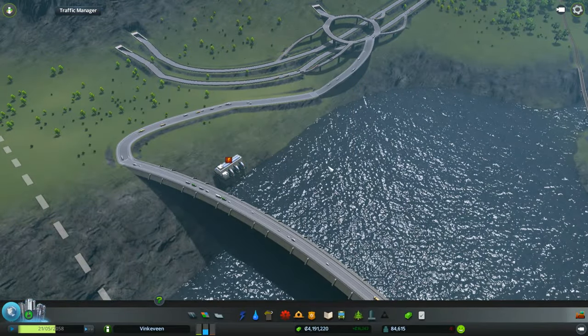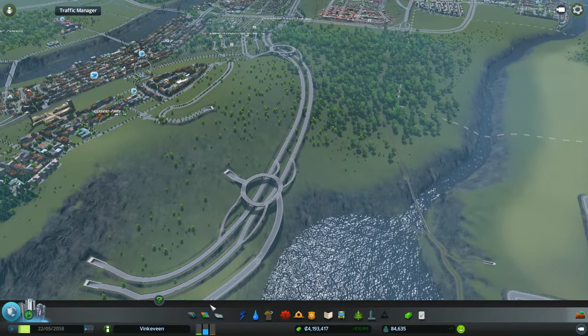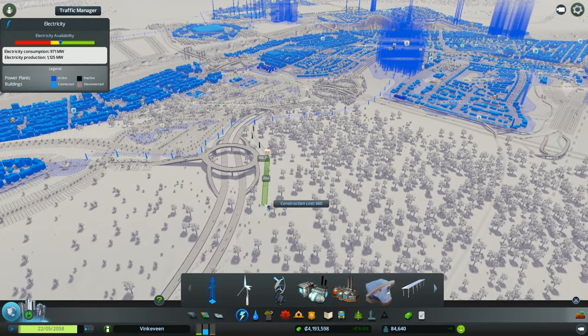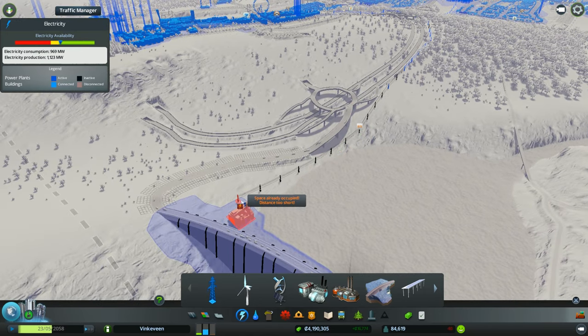I need to get power to this region, I noticed. I put some windmills in and that's just not good enough. So we will have to bring power from these lines, which I already modified — kind of come around this thing. Eventually I might have to move it again. That's just life. Life in a big city.